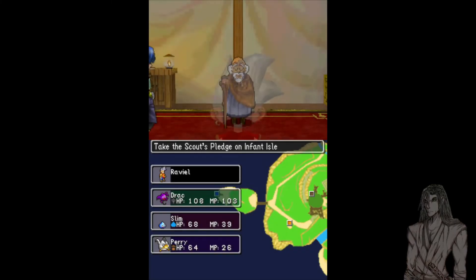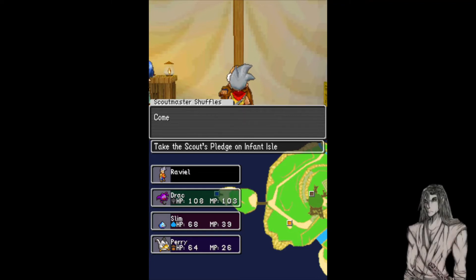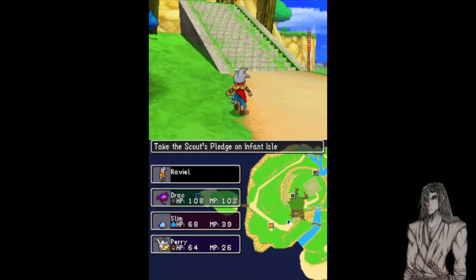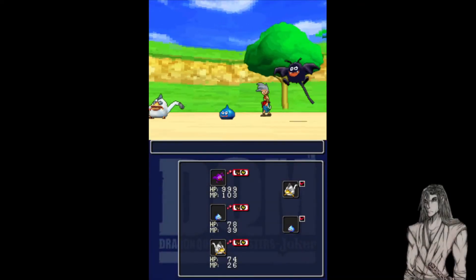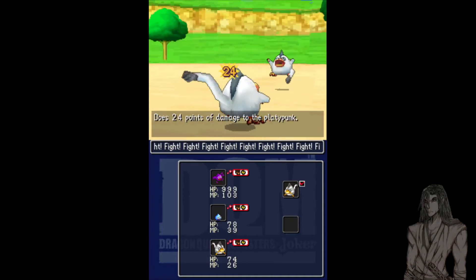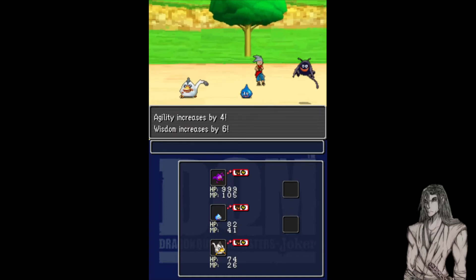Of course there is this tent here where we can talk to some people. Now there is the Scoutmaster Shuffles — we can do this, though I'm not sure what the reward is; I never actually did his stuff. If we were to sit around outside until night we could potentially get all of the starter monster picks as well as a slime. We'll just let them choose their attacks this time. Parry and Slim don't have the full HP buff that Drack has.